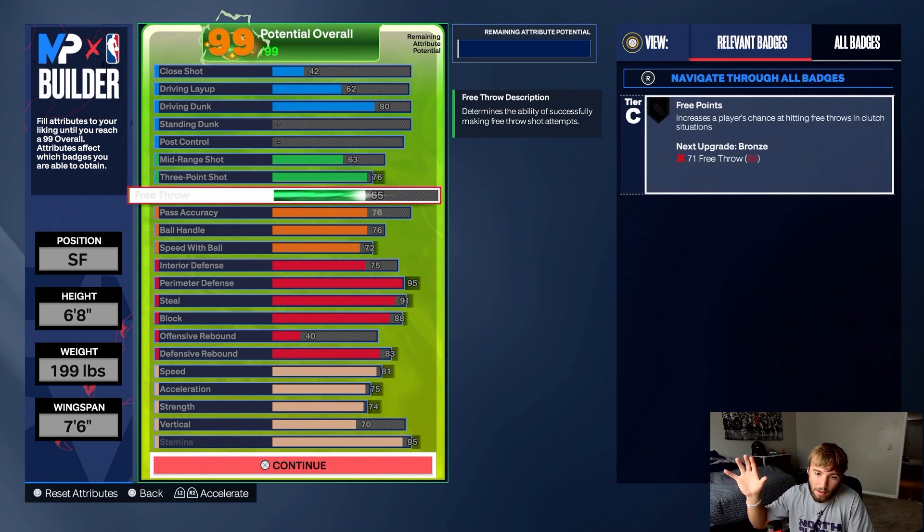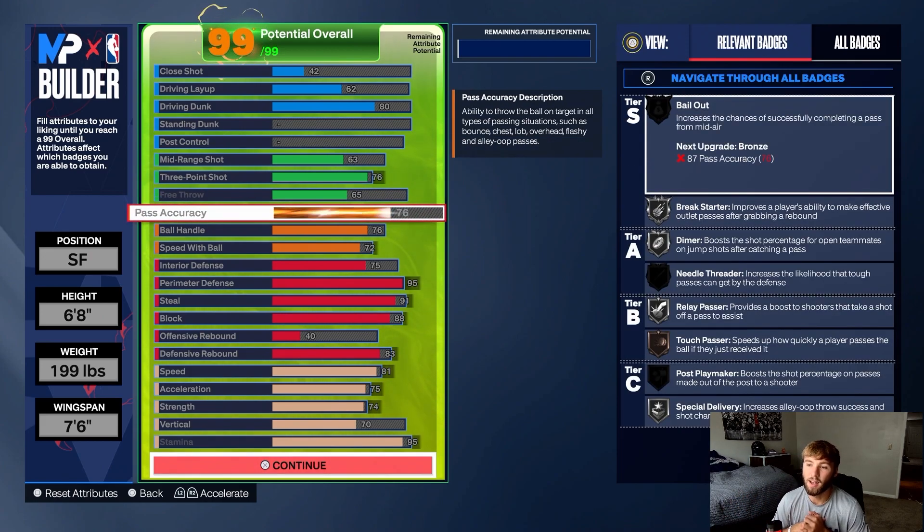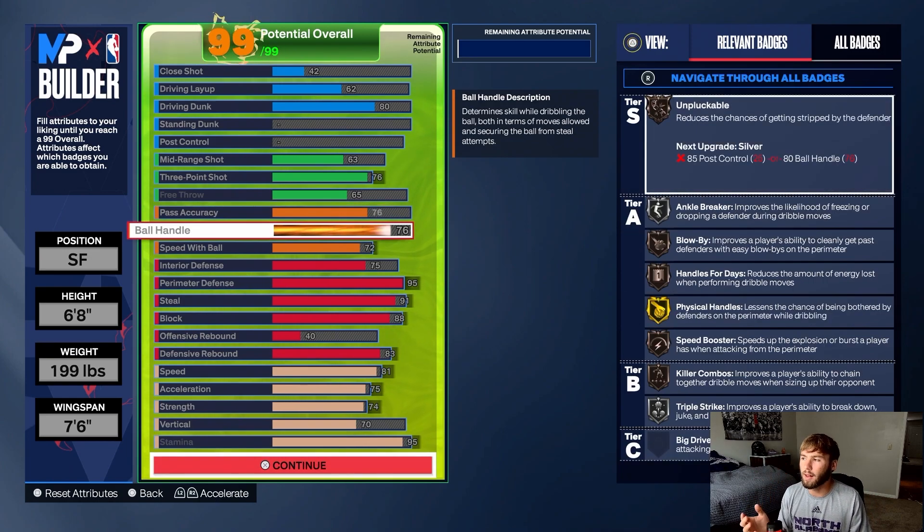Pass accuracy at 76 — this gets you Break Starter, Dimer, Relay Passer, Touch Passer, and Special Delivery. It doesn't give you Needle Threader and you don't get Bail Out, but if you need Bail Out you're probably taking bad shots. You're not going to be driving and kicking out — you're going to be in the corner playing defense. That's how this build works.